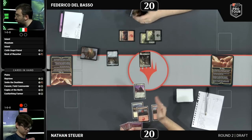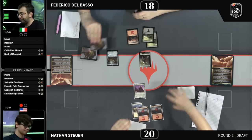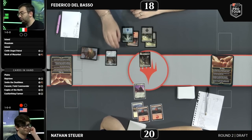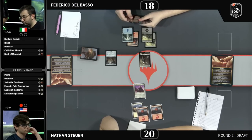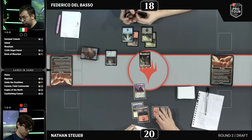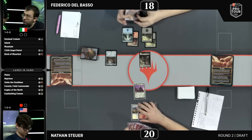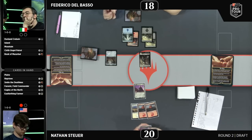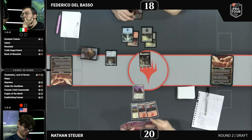The Horn of Gondor, given time and little pressure, will just take over every game. Most of the time the power of this card lies in blue-red control decks being very good. When you play against a beatdown deck like Nathan is playing, it really punishes those decisions. Nathan's keeping up Smite the Deathless to go after the token when Delbasso activates the Horn.